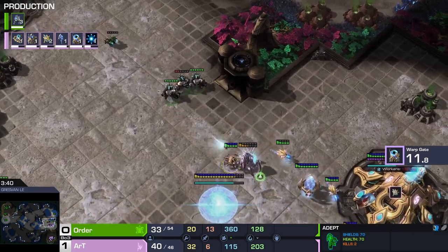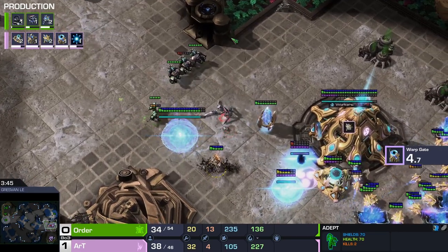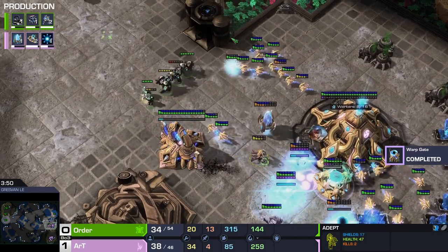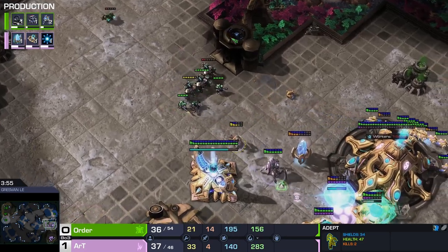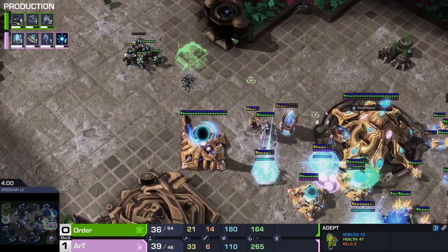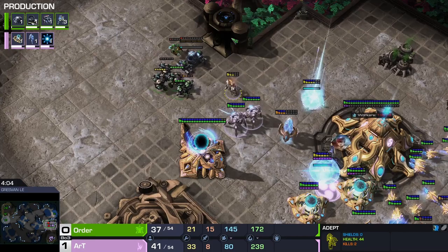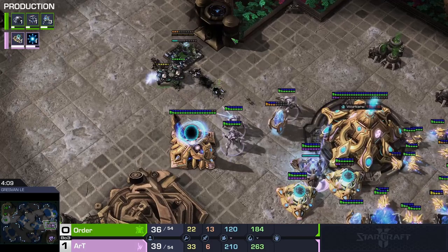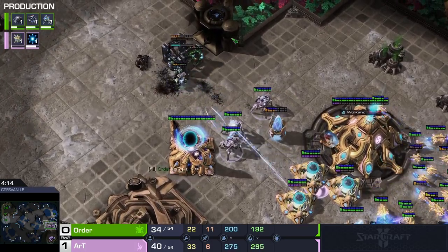Three marauders now. We'll see if order can pull back the injured. See how impactful that concussive shells is — it really just stops the units. Adept getting focused down. Shield battery gets popped. Doing rather well against the marauder. I don't think that bunker is going to go up with that SCV being so low. Rotter just bleeding off some units here — this is going to be a solid hold from Art.